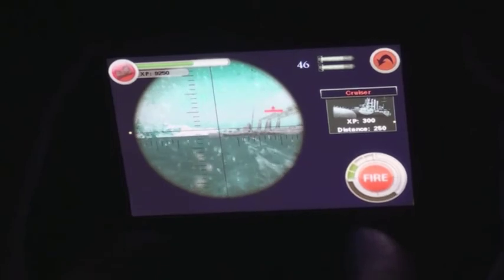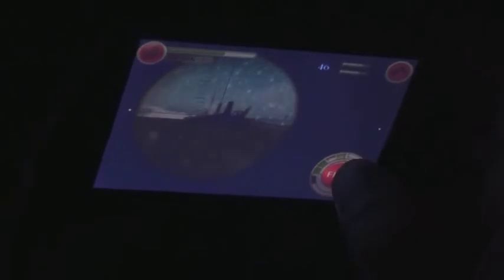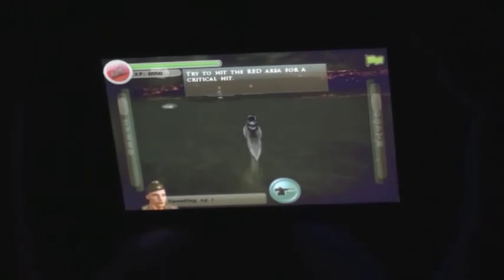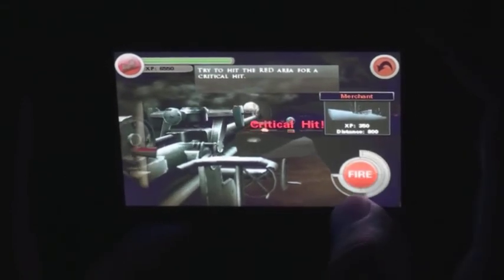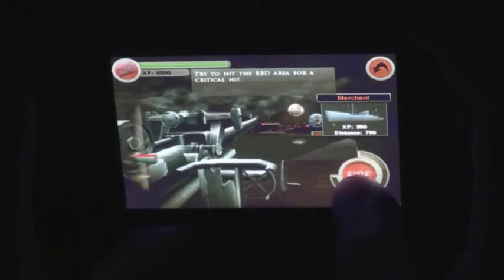Most of the game is played through the periscope view, which is normal for a submarine game. The firing and hitting of torpedoes is one of the most rewarding aspects of the game. Scoring a critical hit requires the player to hit with a torpedo directly at the middle of the ship, getting into position requiring a little strategy. The deck gun is another weapon the player can use against enemies, but it does less damage than a torpedo and is usually good against merchants and corvettes that don't do much damage if they see you surfaced.